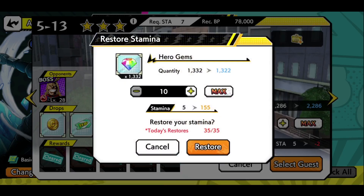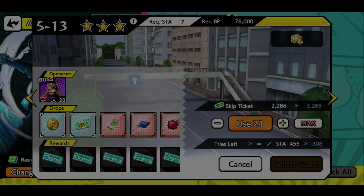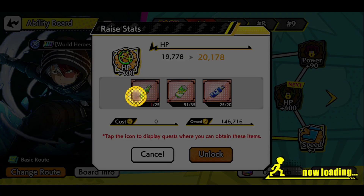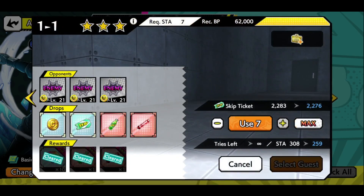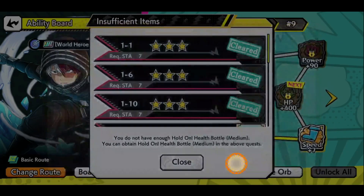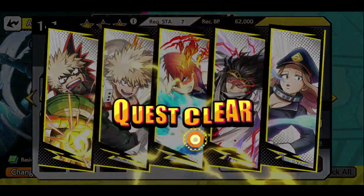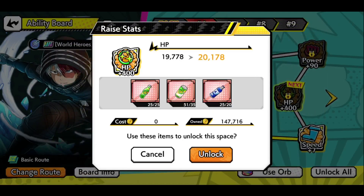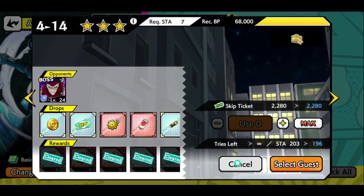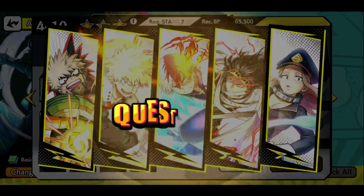I'll use those gems to refill stamina and do it in another edition. With two times drop rate, 10 gems for a stamina refill is definitely worth it. As you can see, I've already unlocked so much so fast — in a matter of minutes. My Todoroki will be awakened if I have enough stamina. Nice, bomb! Only two more — done! As you can see, this is stage six of the ability board, which is not easy to farm even with the drop rates.